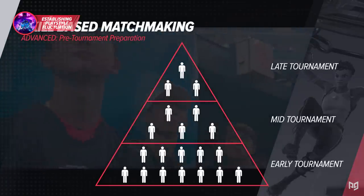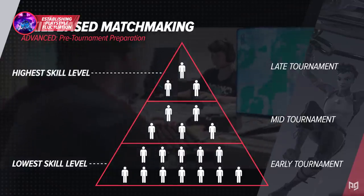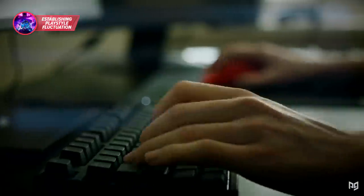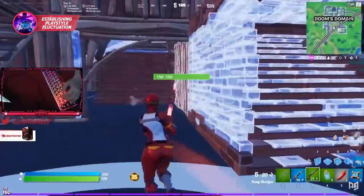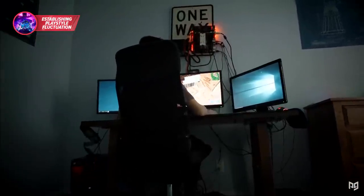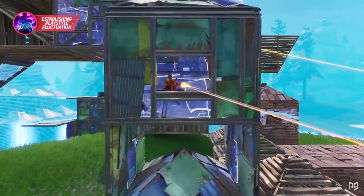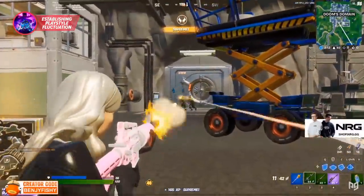Picture a pyramid: at the beginning of the tournament, everyone starts at the base. As you gain points, you continue to move towards the point, and as a result, you play better opponents. We know that in tournaments like Cash Cups, the players that are constantly placing fluctuate their play style throughout the tournament session. In early tournament games, when they're at the base of the pyramid and the average skill level is the lowest, they capitalize on that by shifting into a more kill-dominance style of play. Instead of just playing for placement points by avoiding fights, they are instead trying to rack up as many points as possible in their first couple of games before the average skill level of opponents increases.